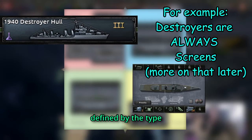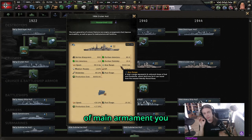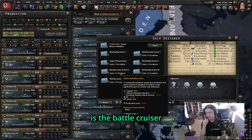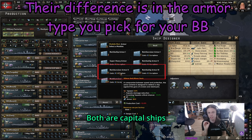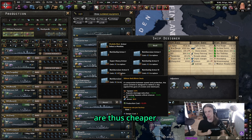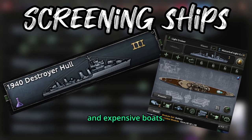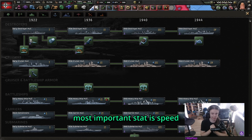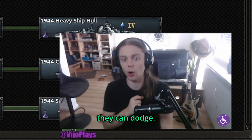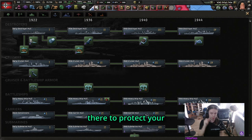A ship's role is defined by the type of hull you use. The only exception is the cruiser — depending on which main armament you use, it will either be a light cruiser or a heavy cruiser. An additional special rule: both the battle cruiser and the battleship are capital ships made from battleship hulls, but battle cruisers have lighter armor and are thus cheaper. Light cruisers and destroyers are screening ships — cheap ships to protect your big and expensive boats. In HOI4 their most important stat is speed so they can dodge. You're going to lose a lot of them, but they're cheap and only there to protect your big ships.